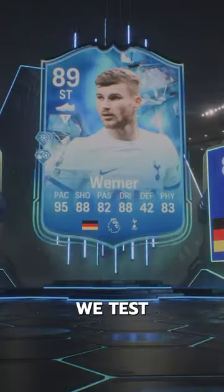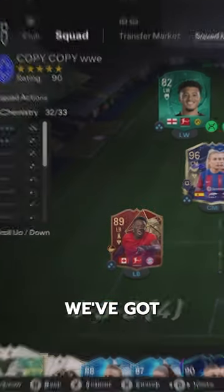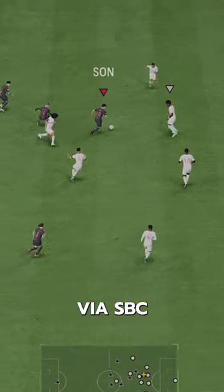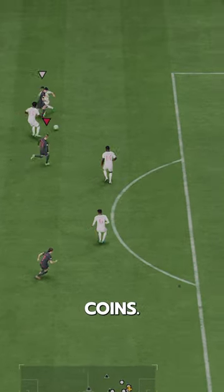Welcome to Baller or Bust, where we test FIFA cards so you don't have to. We've got FUT Fantasy Timo Werner. We acquired Werner via SBC for 481,000 coins.